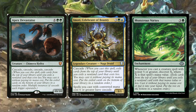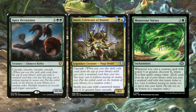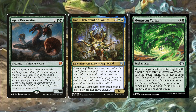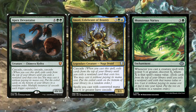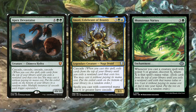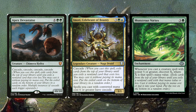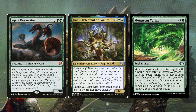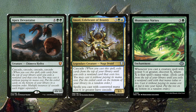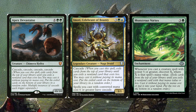We don't have that many spells with mana value 6 or greater, but there are a few in this deck so we could get some additional value. Monstrous Vortex is a new card from Modern Horizons 3 — 3 and a green enchantment. Whenever you cast a creature spell with power 5 or greater, Discover X, where X is that spell's mana value. If you haven't played with Discover yet, it's basically a fixed Cascade where you can choose to cast something but don't have to, and you can just put that card into your hand.